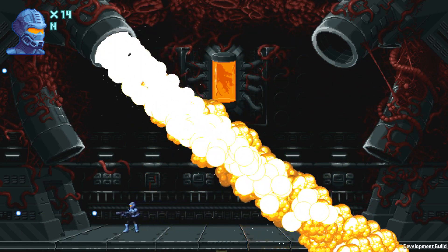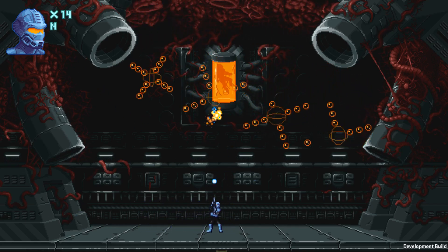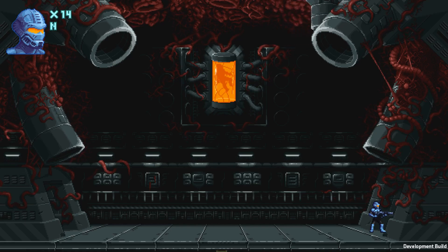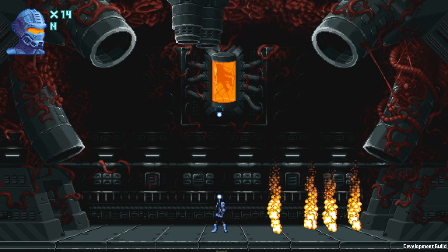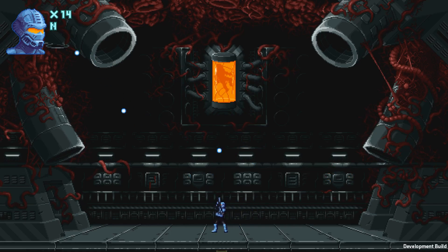Unlike the first boss encounter in the forest, this boss battle is a lot more enjoyable. It feels a lot more fulfilling and satisfying to fight, although the dialogue needs to be translated to English — unless it was intending to be untranslated. Despite being the base weapon, the normal gun deals a pretty good amount of DPS.